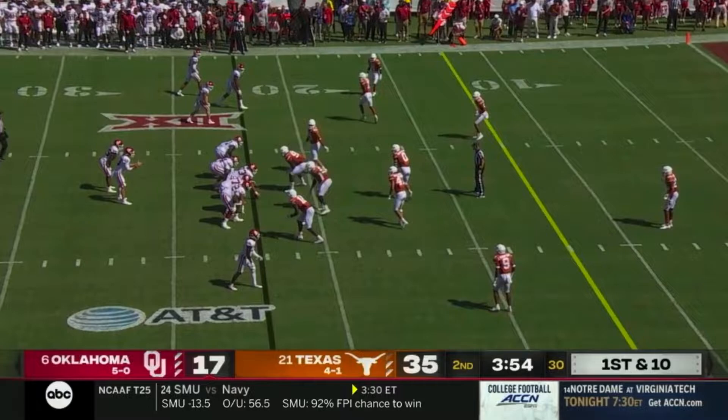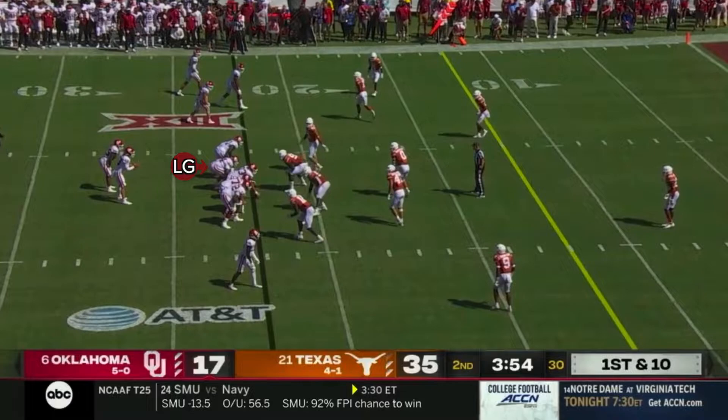On a counter play, two blockers are going to pull across the formation from the backside to the play side. On this play, Oklahoma's running counter to the right, and so the two pullers will be the left tackle and left guard working across the formation from left to right. The first puller across in this scheme will be called the trapper, and on this play, that'll be the left guard.